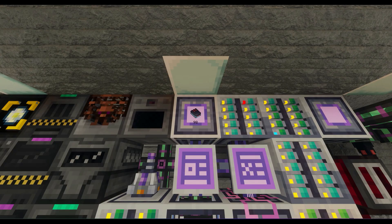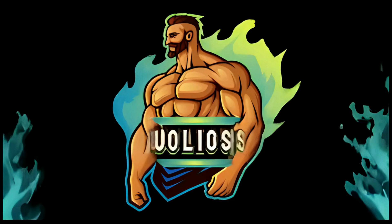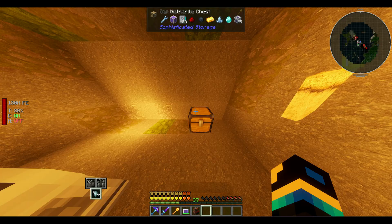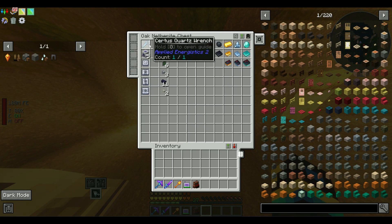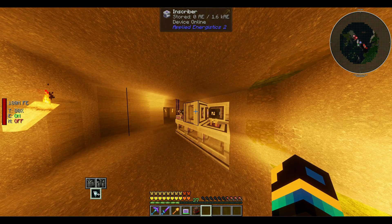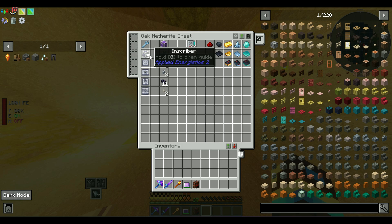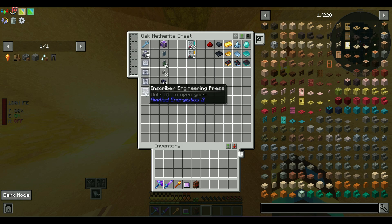Processor automation for All the Mods 10 — let's get started. Starting off at number one, I recommend a certus quartz wrench, which will allow you to rotate the inscriber into its proper position. Under that, we're going to need five inscribers and each associated press to go inside all but one — that would be the silicon, logic, calculation, and engineering presses.